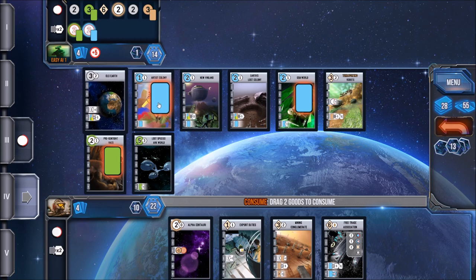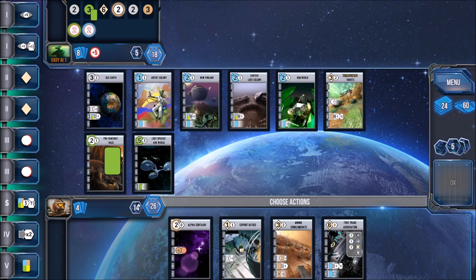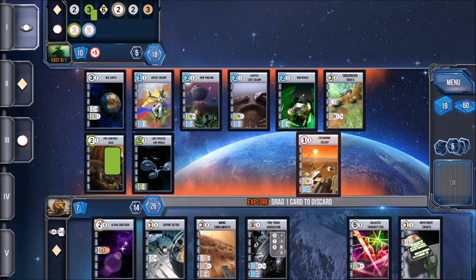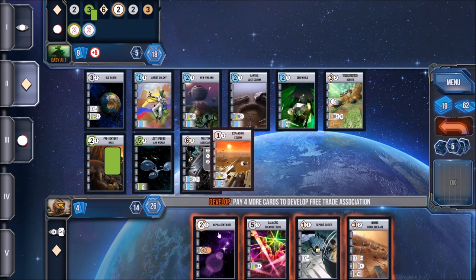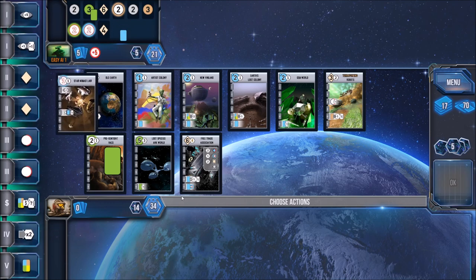There are also different strategies for earning victory points. There are military worlds where, rather than spending cards to put them down, you need military strength to simply take them over. Certain cards give you military strength — if a world requires a military strength of three, you need cards in your tableau totaling three or greater. You can also focus on producing goods, filling all your worlds, and then consuming them all for victory points or more cards.